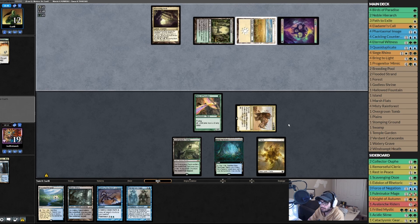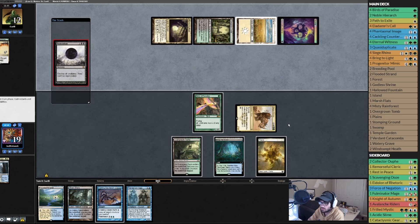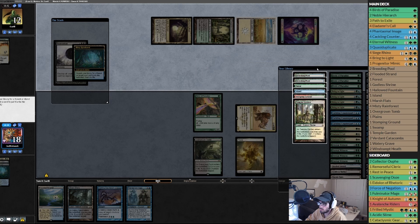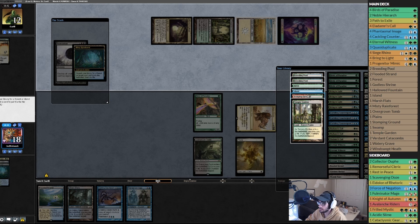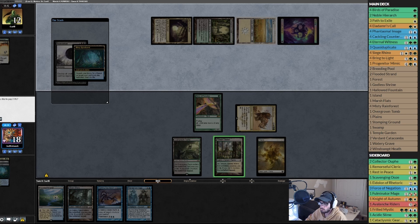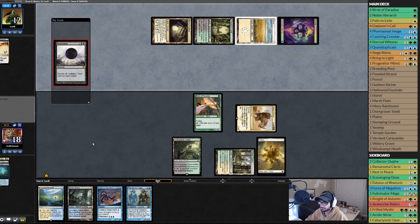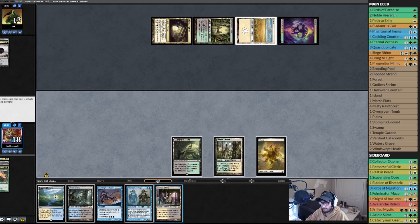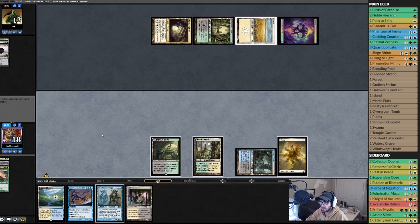Opponent plays a Swamp — Damnation. We're going to need blue, white, probably no — got a blue/black. That's fun. Resolves. Let's play — you tap, past the turn. So Eternal Witness would be good here, a Rhino would be good here, Eldrami's Call would be good here.